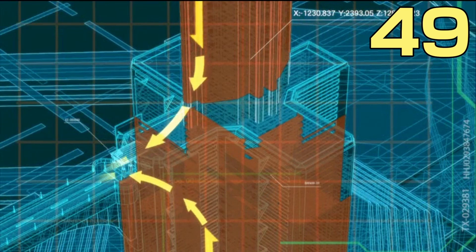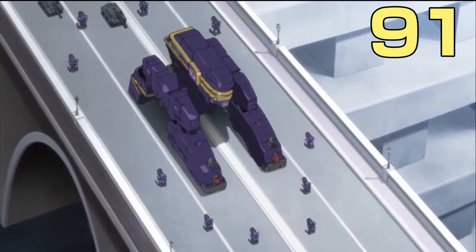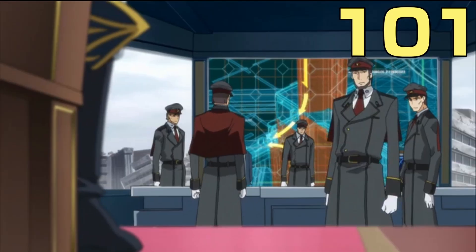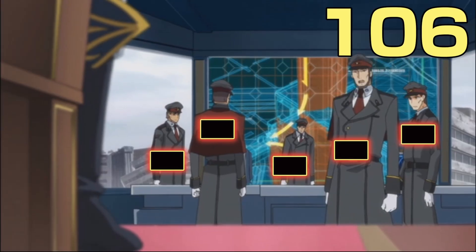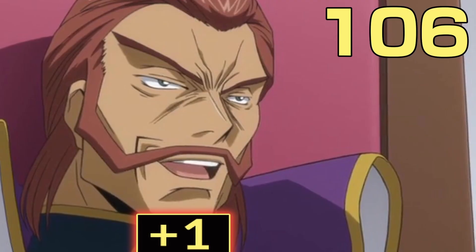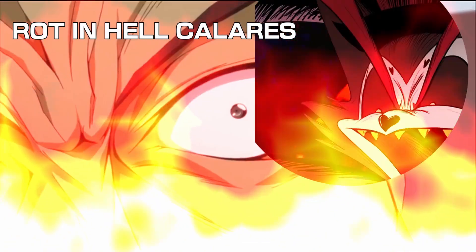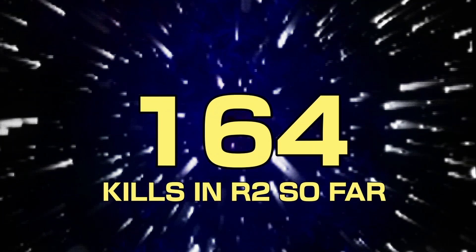In a scene from earlier in the episode we can see 14 tanks, which I assume have at least three soldiers per tank, so that's 42 kills. From an overhead perspective we can see 10 Sarlants, so 10 more get added to the total. In the G1 base itself there appear to be 5 visible Britannian officers, so 5 more get added. And finally, Viceroy Kolaris dies alongside his own men, giving us the final kill of the episode. This gives us a final total of 107 kills for turn 2 and 164 kills for R2 so far.